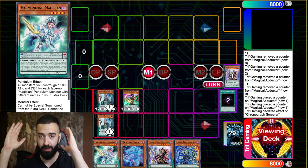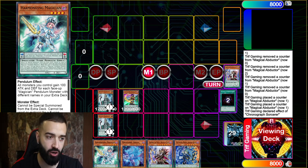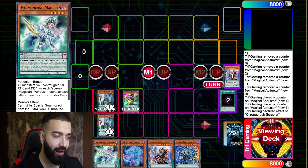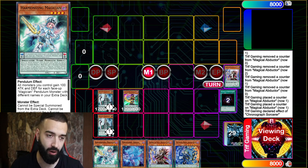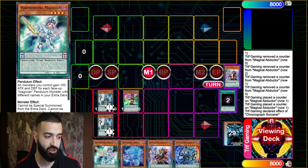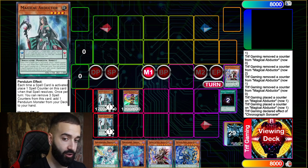With Endymion, too much draw power means sometimes you don't know for sure what you're gonna draw into. By adding a small Magician engine, you're guaranteed a much higher floor as opposed to just a higher ceiling — which is what pendulums lack, because you always have to commit to two cards for your scales.